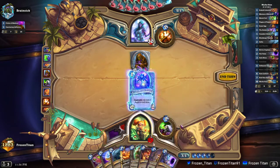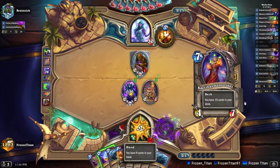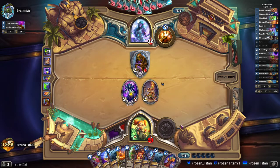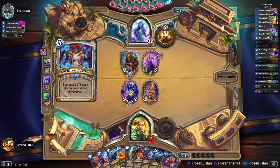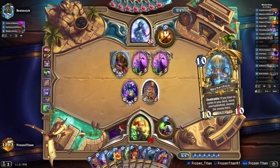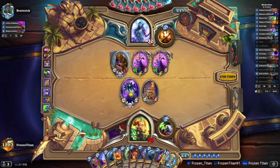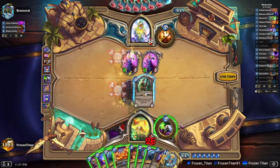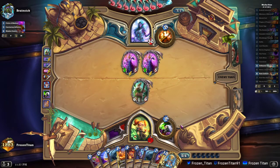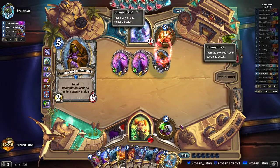We get the Mistress of Mixtures. Nice — so we have the Plot Twist and the Hemit, basically the two mandatory cards in hand in order to play Hemit, and then we have the easy combo with the Coin, so we'll be able to perform this combo pretty soon. We are a little lacking on the Solarium, so we may have to watch out for that part of the combo.